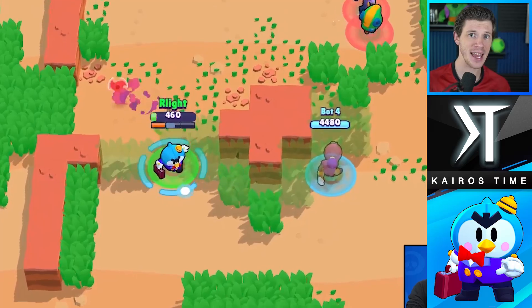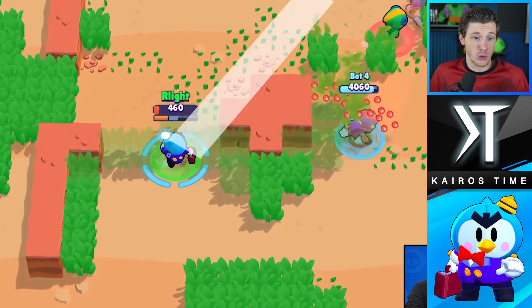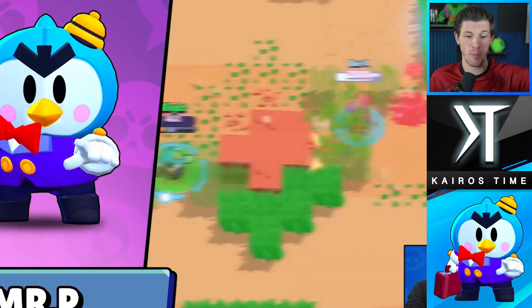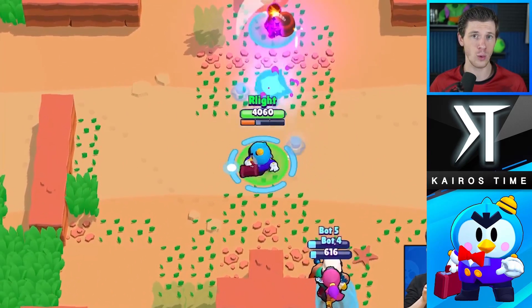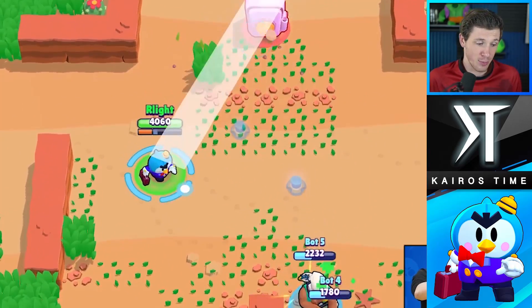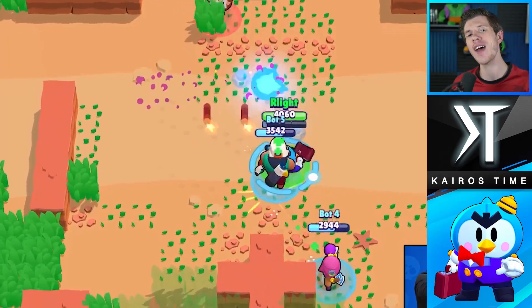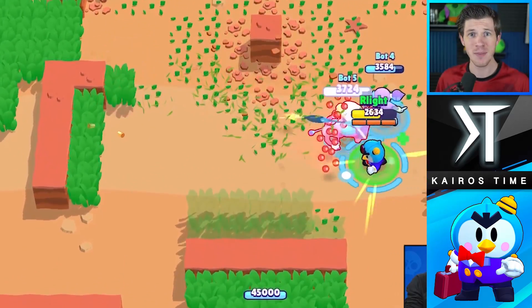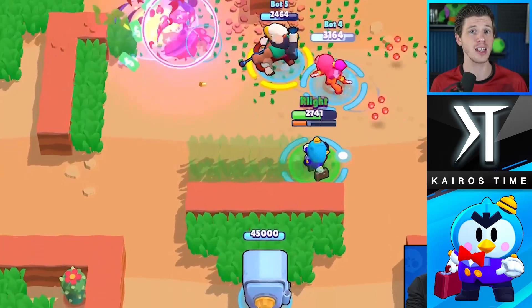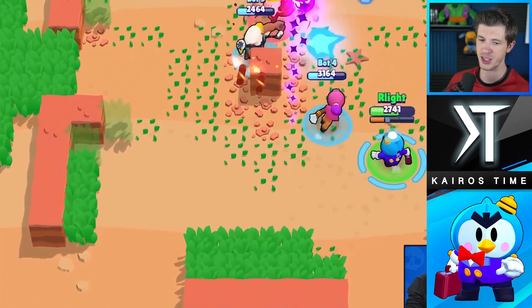All you have to do to cut his damage in half is walk directly toward him, because it will hit you, it'll bounce over you, and you just keep on walking. So Mr. P is definitely weak at close range or to brawlers trying to chase him down, but the fact that he has a fast reload speed for his insane range means he's going to have a very interesting role as a low-damaging long-range brawler. Also, he's a thrower — sort of.